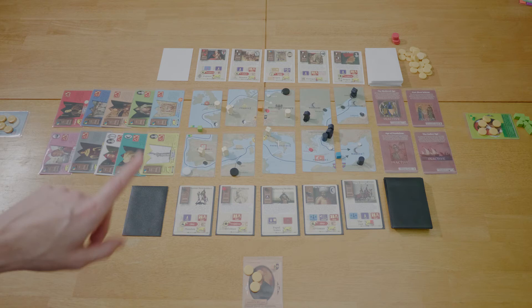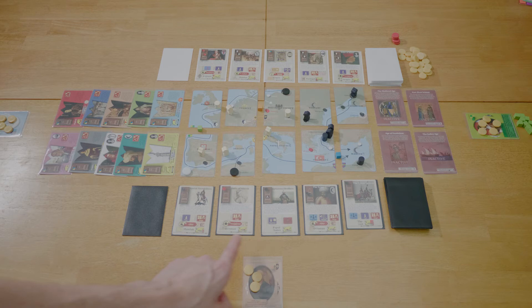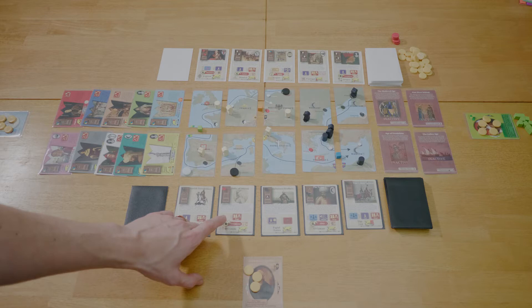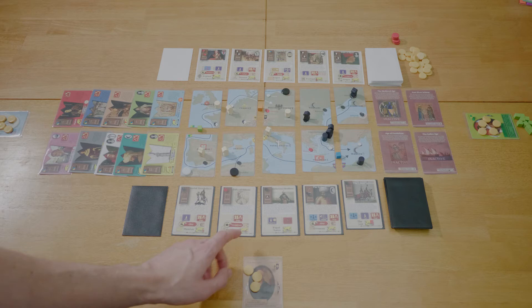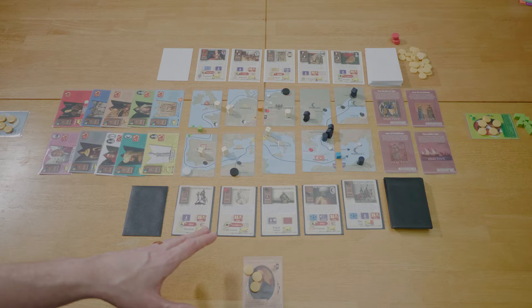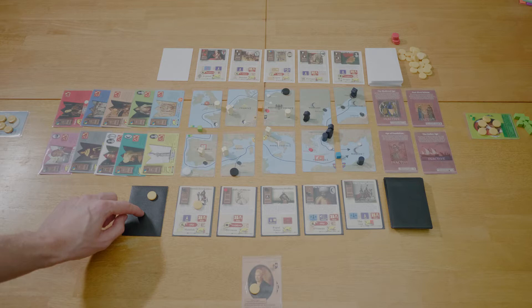We're going to go over the actions one at a time, starting with purchasing cards from the market. You can purchase from the Eastern or Western markets, and the available cards are the five face-up ones in each market. The cost is determined by position: the first card costs one florin, the second costs two, and so on up to five for the last card. You place one florin on every card before it in the row — including the trade fair card — and then take the purchased card into your hand.